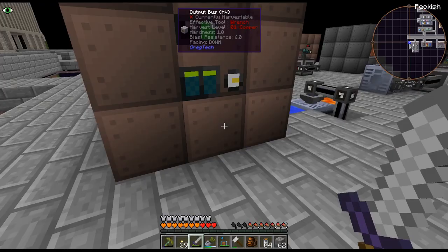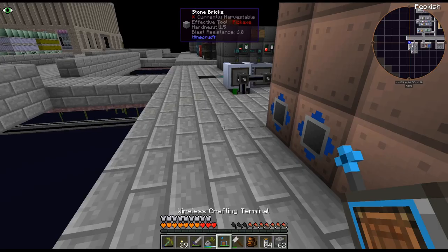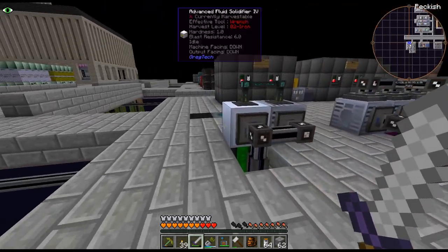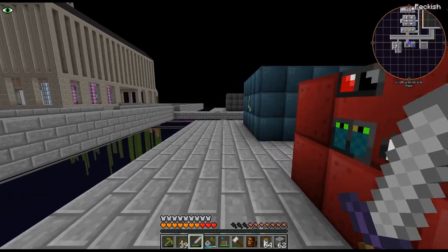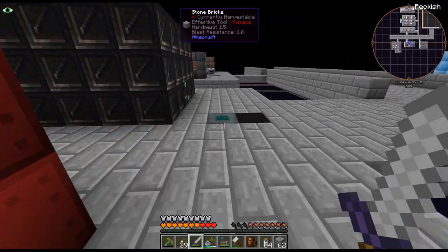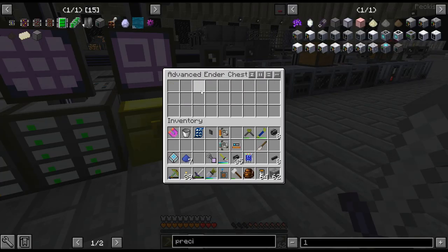I finally got around to doing that. Now we obviously have a lot more of that to go. When I set up the miner, the apatite — yeah, it's having a hard time getting through the apatite from the miner because we actually get so much from it. Like, 16 — we got 16 orv from that. So yeah, we are getting a ton of it.